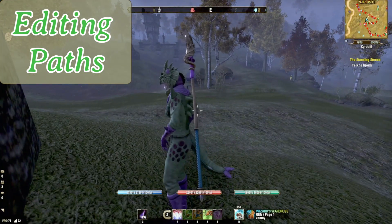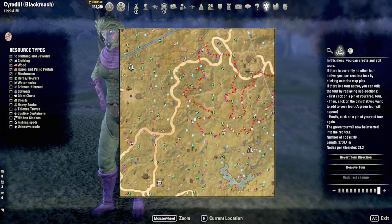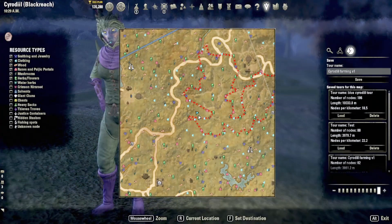Going to farming tour again, selecting the node that was last in my tour, the two new ones I want to add, and then the next one to loop it back in. Whenever you make a change, make sure to keep saving your tour. You can save it as new versions or give it a new name.